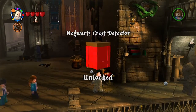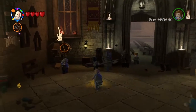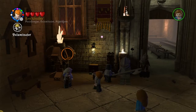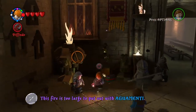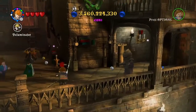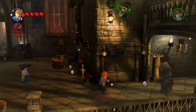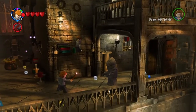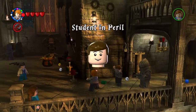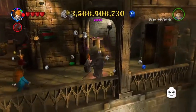Now I am seeing a little deluminator thing up there. Hogwarts crest detector - we have already finished all the levels, so that isn't really needed. Now let's go over here, let's grab Ron and use his deluminator. Then let's go over to here and grab out the deluminator again. That will make the student in peril come down. And there we are - student in peril!